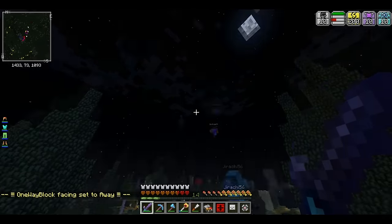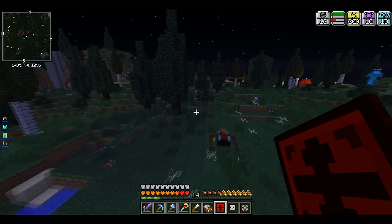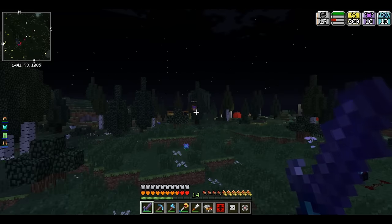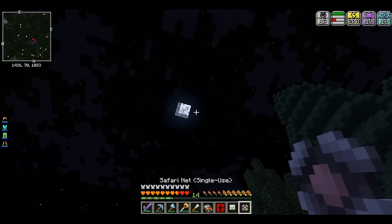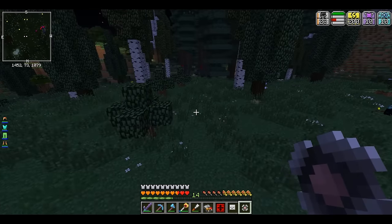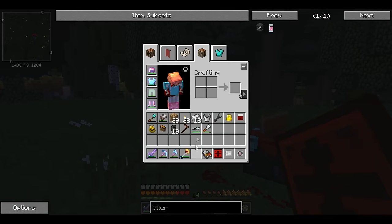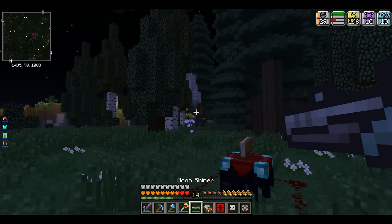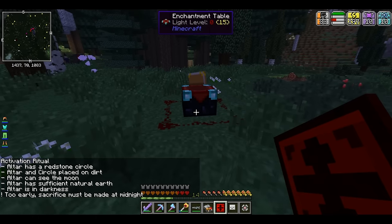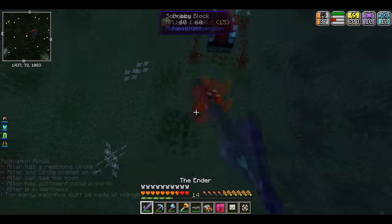Alright, hola, welcome! It's almost midnight, we're doing rituals. Is it a duck? Is that a crow? We're gonna resurrect Jeeves! Legendary - Ryan knows Jeeves personally. It's not midnight yet - what do I do? I throw this sigil down. Right click... the altar has red sun, solar altar and circle placed on dirt. The moon altar has sufficient after-earth - too early.